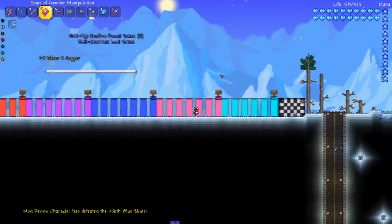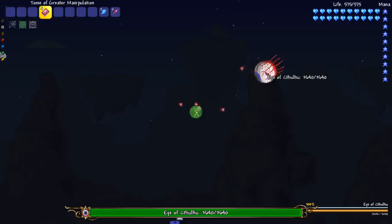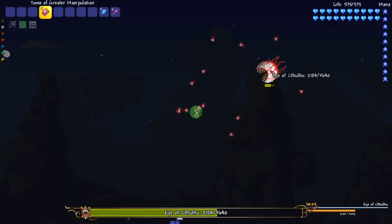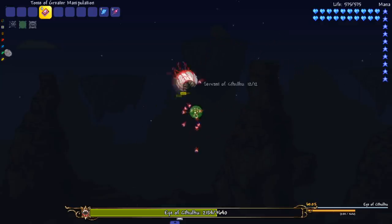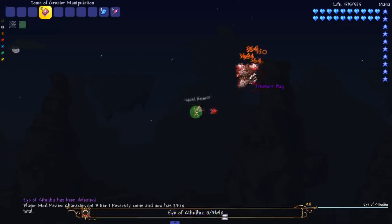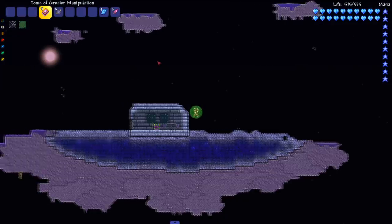We got our next boss here — the Eye of Cthulhu. Got him! Look at that, he's still trying to look at me. He's turning every now and then, but we're gonna right-click him and get him into second form. We're still holding onto him while he's in his second form. You can kind of toss some of these bosses — the King Slime I couldn't really toss but the Eye of Cthulhu I could toss around a little bit. Bye bye, Eye of Cthulhu.